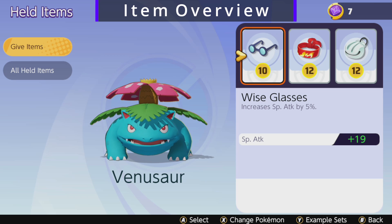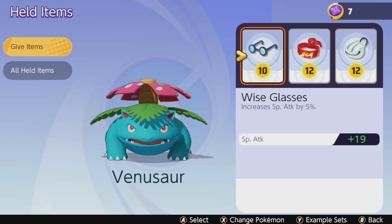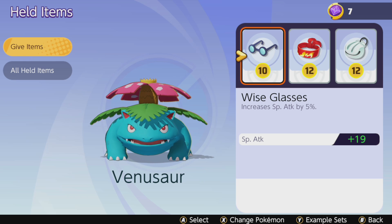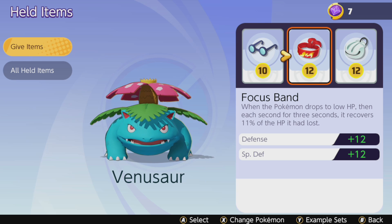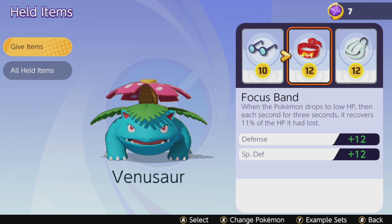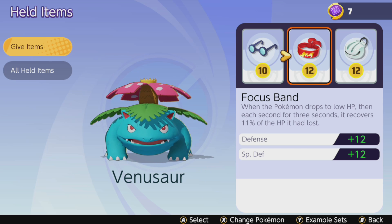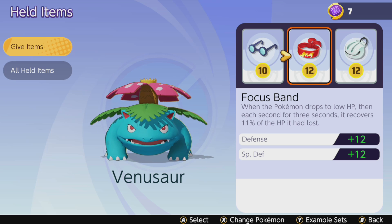For Venusaur's item build, I recommend Wise Glasses, Focus Band, and Shell Bell for the Solar Beam and Sludge Bomb build. Wise Glasses is a must-have on special attackers as it gives a raw percent increase to special attack. Focus Band is included because Venusaur is squishy — it provides defense, special defense, and HP regeneration after taking enough damage. This adds sustain during the laning phase when you're constantly getting attacked, giving you extra bulk to survive and confirm kills.